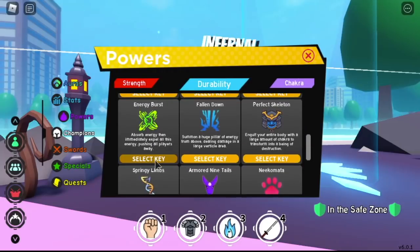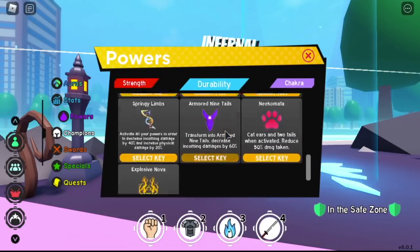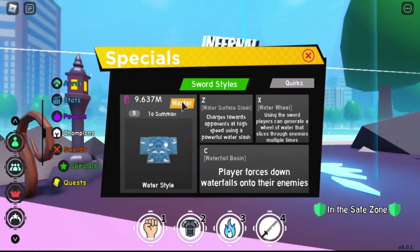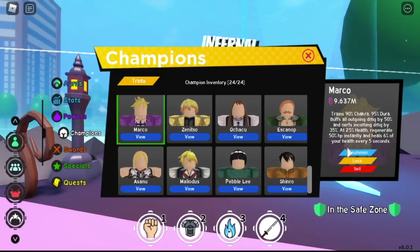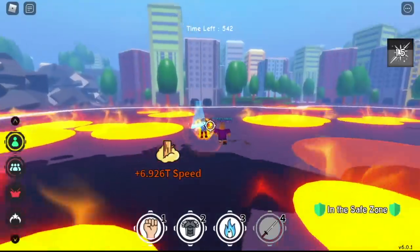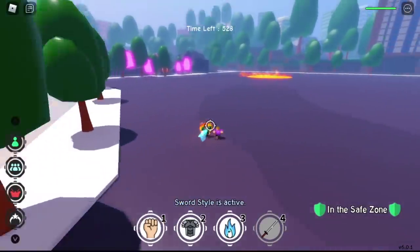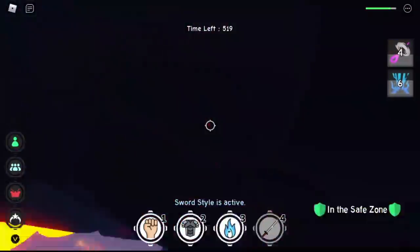We're going to use other skills now — maybe Fallen Down. I suggest Fallen Down and Multiple Rasen Shuriken. If you ask me, I prefer Fallen Down because it has higher damage. You can use Zenitsu here, but I prefer lower damage with more sustainability — meaning I can take more hits. You can use the Z skill, but I prefer the Z skill of this special. It deals around 400 to 500 damage — you only get 500 damage when using Escanor.